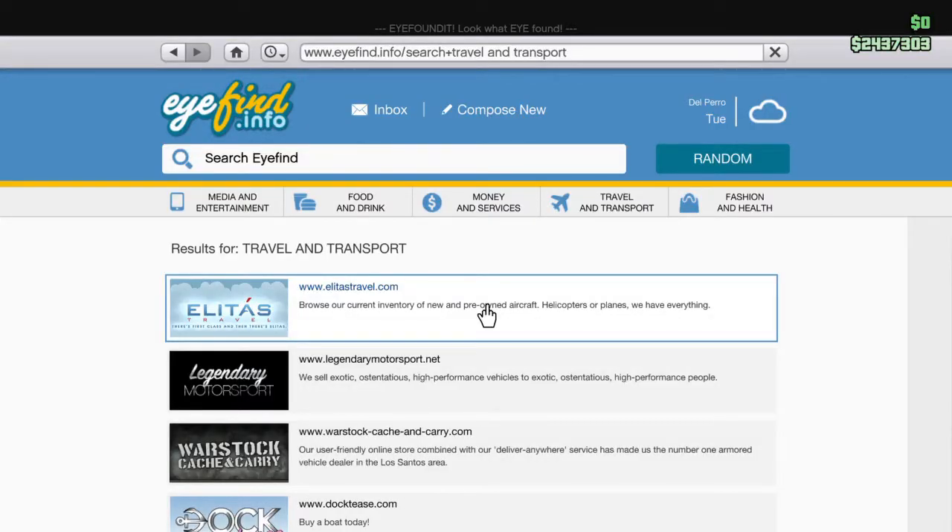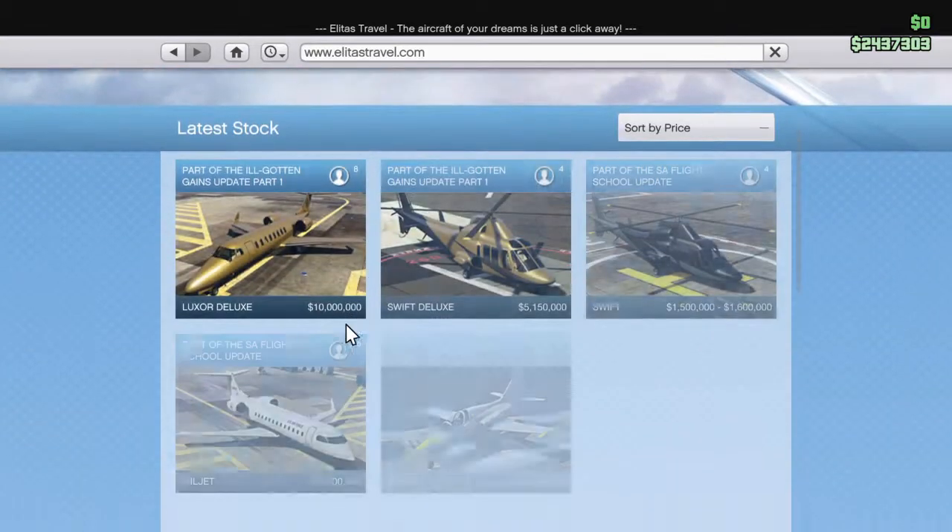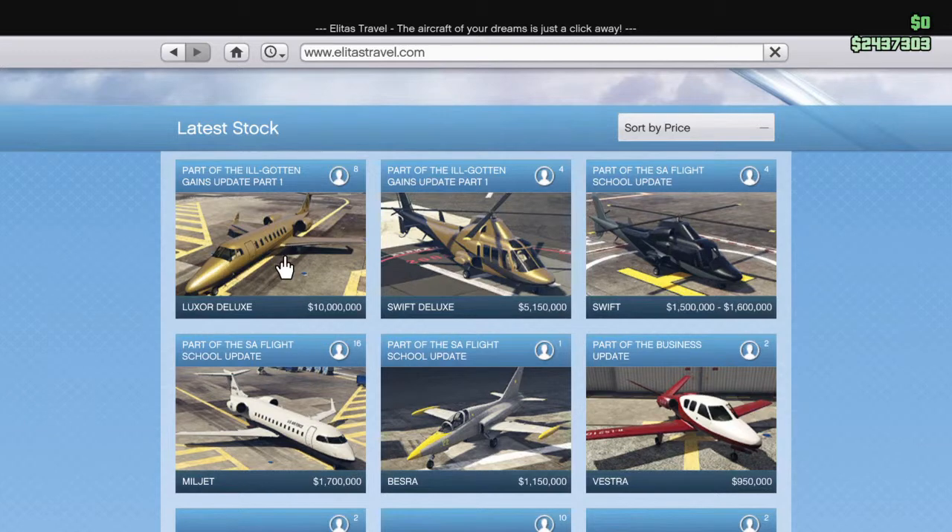First is first, the airplane website. Oh my god, $10 million for a gold jet, $5 million? It's pretty much the same thing, same thing but just gold, and it's a video game. $10 million? That's $150 in real life — no, that's $140 in real-life money if you wanna buy shark cards.